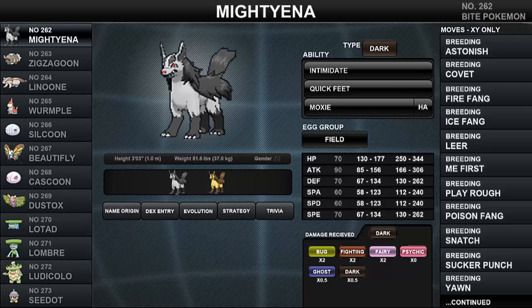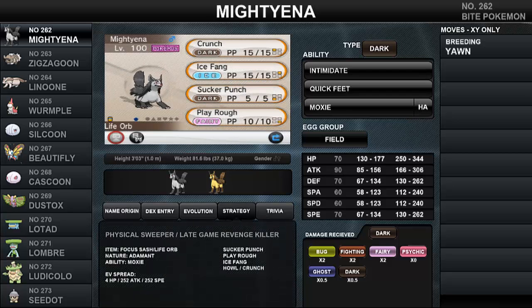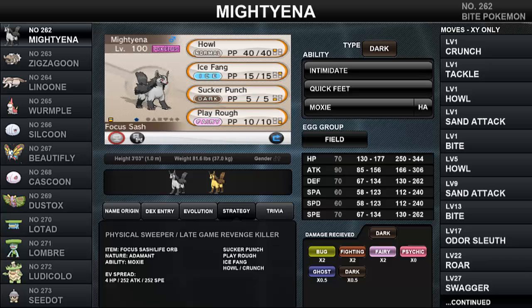Now it's time for some sixth-generation competitive sets for Mightyena. First up is the revenge-killing physical sweep set — possibly the most common set you'll see on Mightyena. I highly recommend running Life Orb to boost Mightyena's Attack from 306 to 367, or you can run Focus Sash to guarantee a Howl boost, bringing Attack to 459. An Adamant nature is strongly recommended on this set, bringing Attack to 306. Jolly is not recommended due to Mightyena's below-average Speed stat of 262, which still won't outspeed many Pokemon.